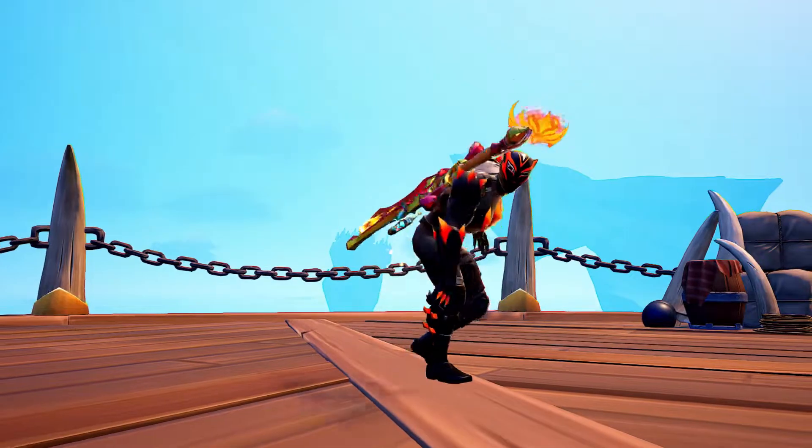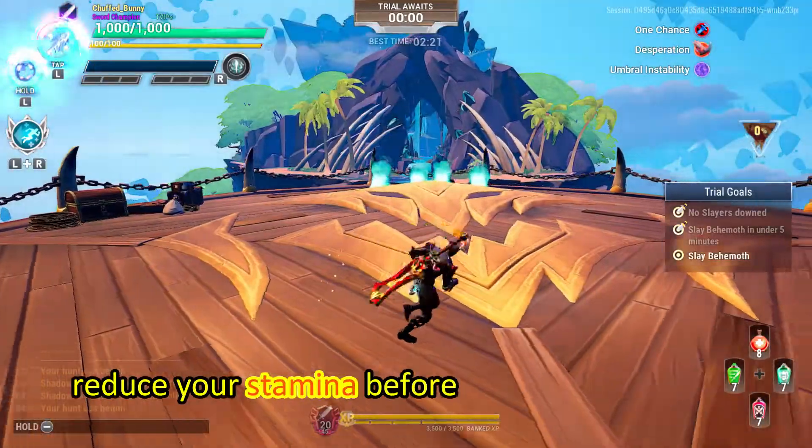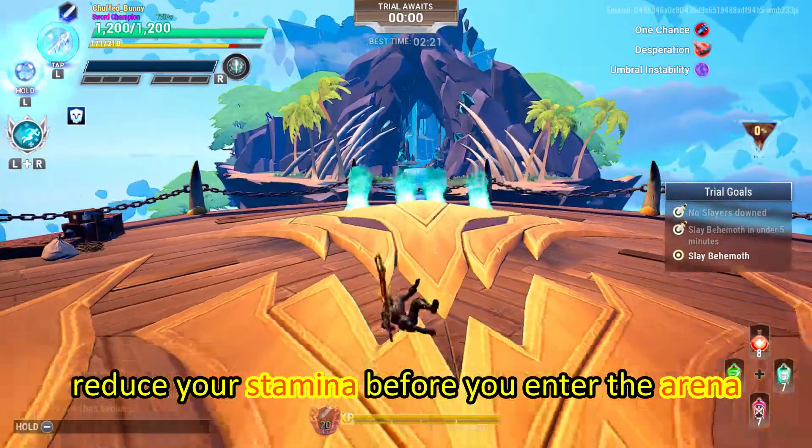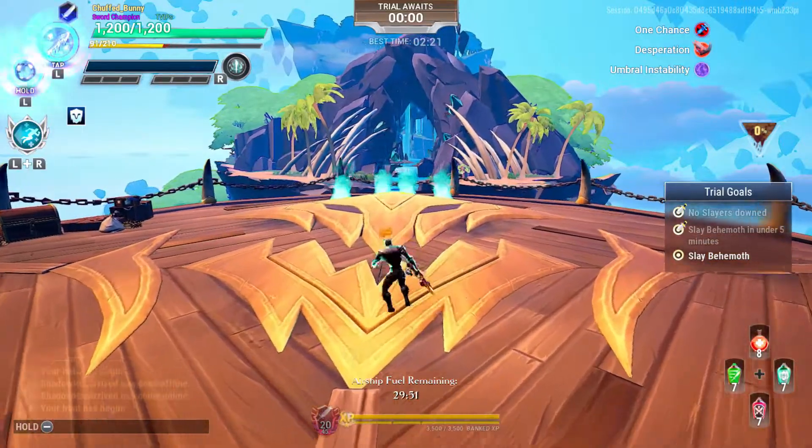Here's the easiest sub-5 guide for this week's Shadow Touch Drask Trials. First, reduce your stamina before you enter the arena to take effect the adrenaline cell, which grants more damage when stamina is missing.